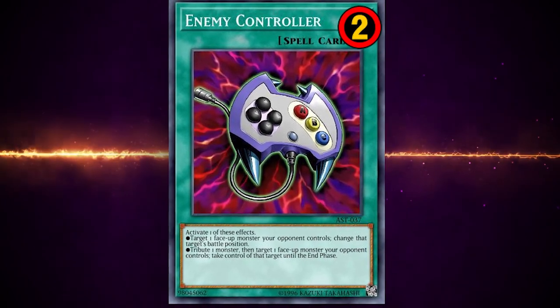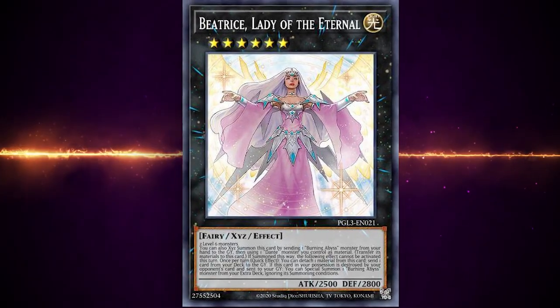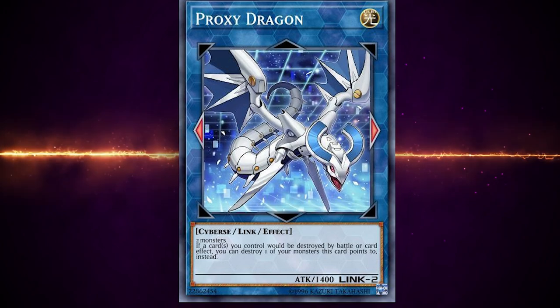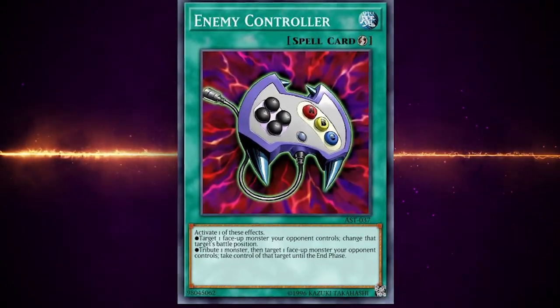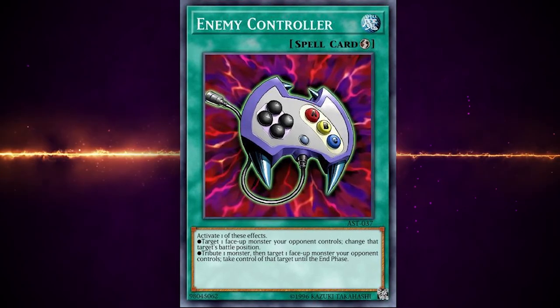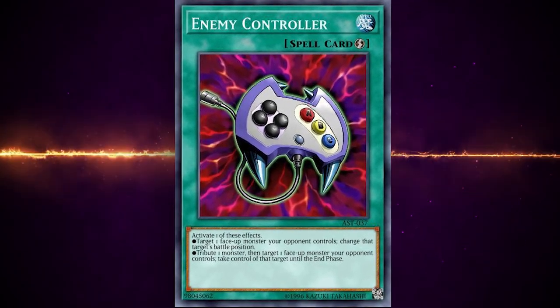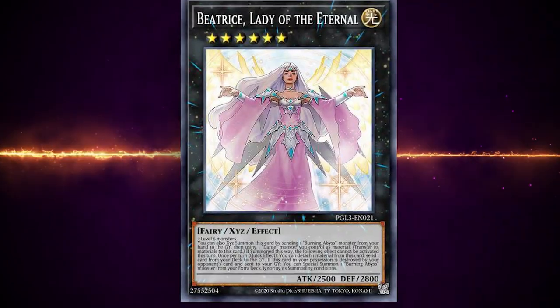Taking control of your opponent's monster is such an amazing effect. To think that your opponent can dump almost all — if not all — their resources into a boss monster, and you just take it. You can cause your opponent to minus in card advantage so much, especially with Link summoning now where Enemy Controller targets can just be linked away. It can also disrupt by stealing combo starters on your opponent's turn.